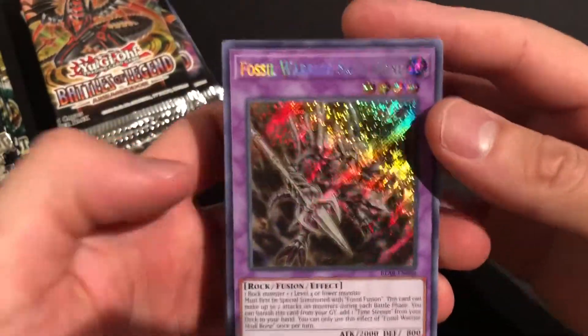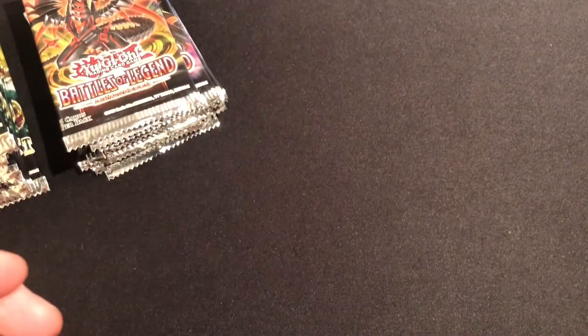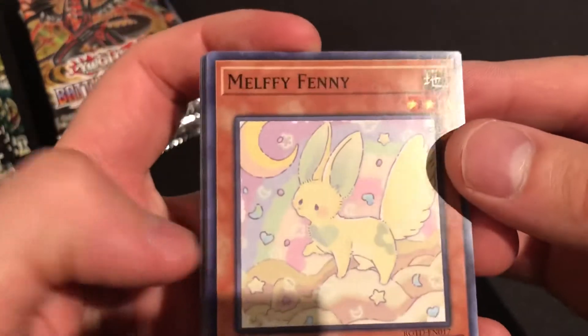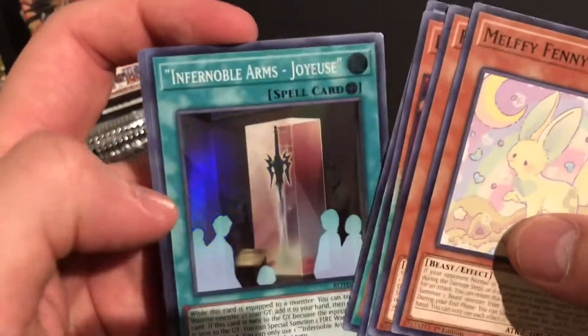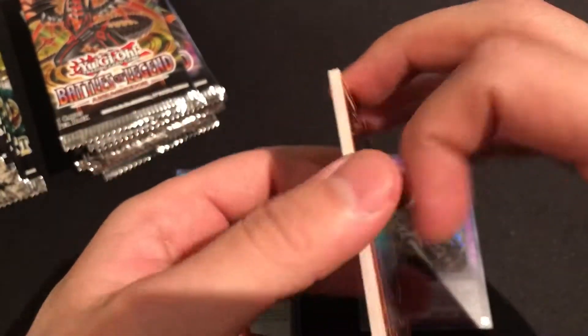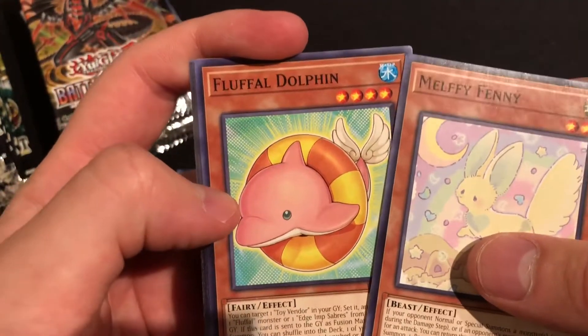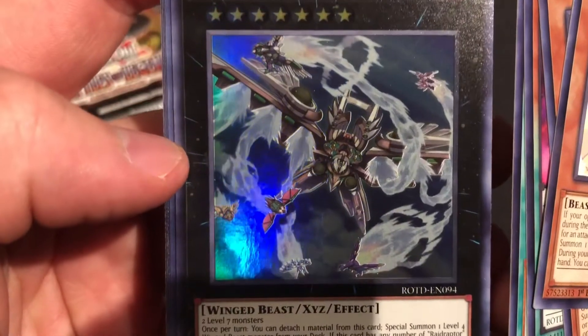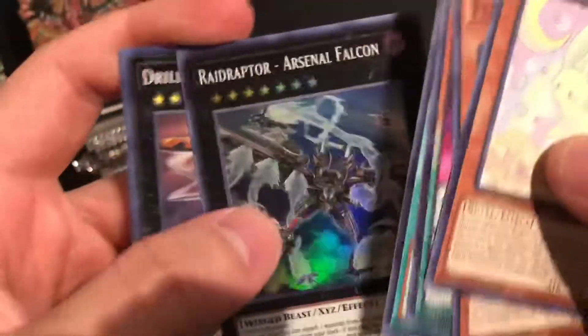Fossil Warrior Skull Bone — first secret! This has to be a good one. We got Melphie Fenny, Fluffal Dolphin, DD Arc, Galloping Gaia, and Infernoble Arms Joyous. I'm really hoping for that ultra Melphie card — the big sea monster that I'm looking for. And we got Arsenal Falcon this time — look at that, the background has all the other Raid Raptors, that's so cool.